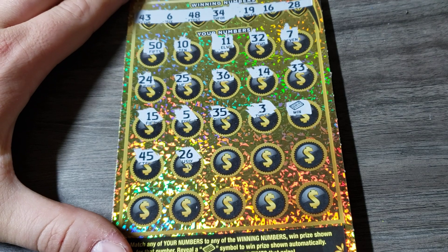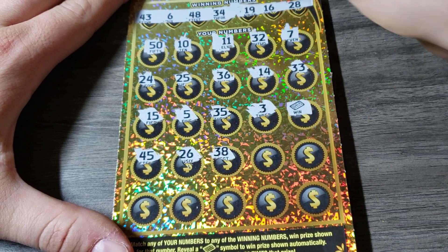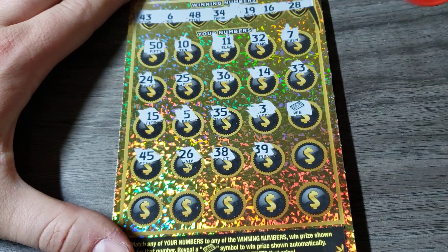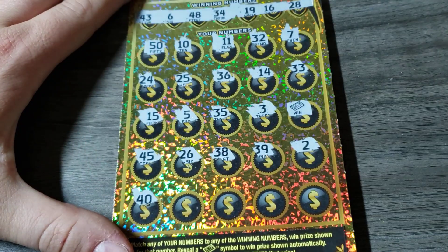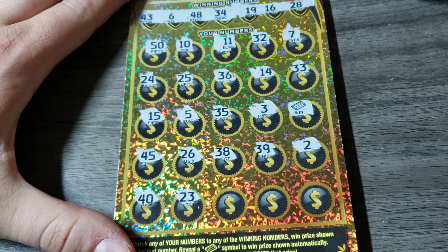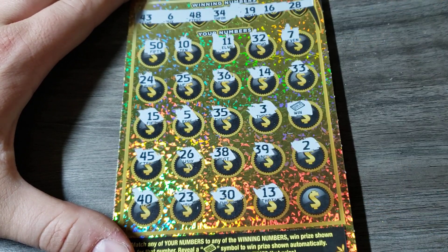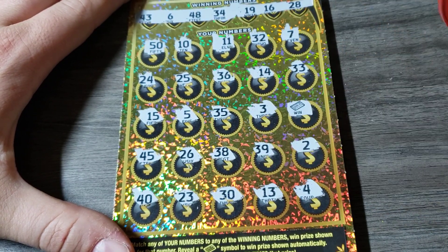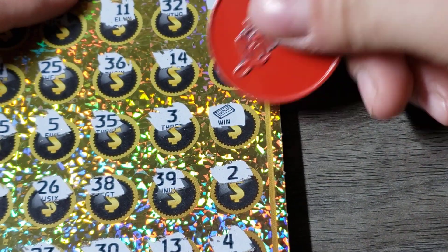26, 38, 28, 48, 39. Deuce. 40 — that nobody seems to like. 23 — fiction's favorite number. 30, 13, and a 4. Well, it was a $40 session. Let's see what we got under this bad puppy.